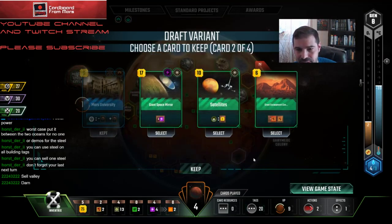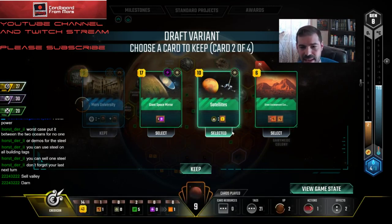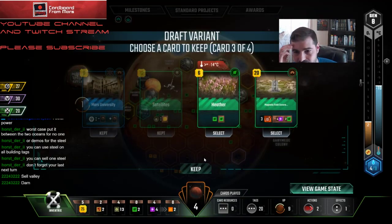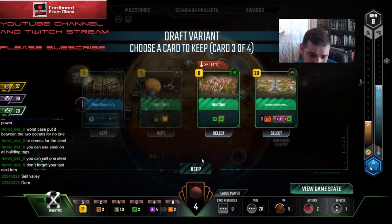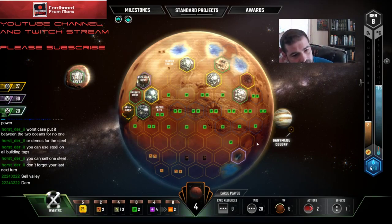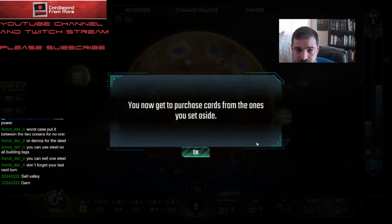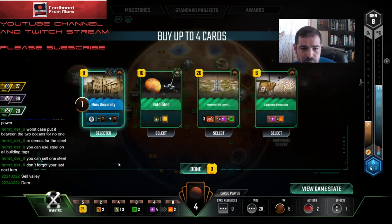How many tags do I have? Three — so this is a plus four. Escarpment takes some steel production. I'll take Satellites — I can pay for it with titanium. By that rationale I could take Space Mirror, but I'm going to take Satellites. Honestly, Magnetic Field Generators could be good for me at the end of the game — just three points out of nowhere, I've got all this extra energy. Did not get Convoy, regretfully. I'm going to take Mars University — that seems good for me. Satellites would be a plus four and it's basically free, but there's only going to be a couple more turns left in this game.